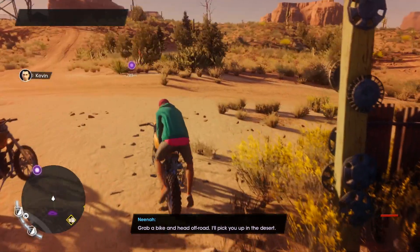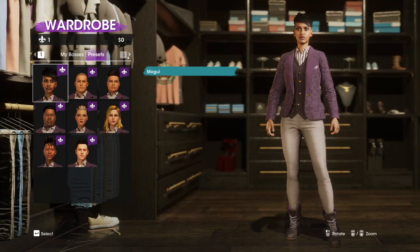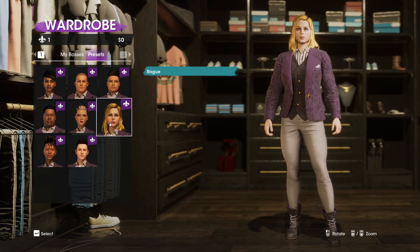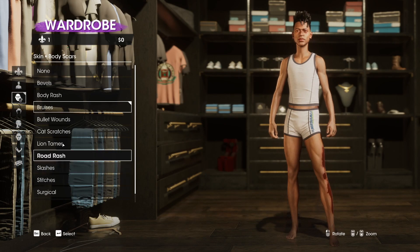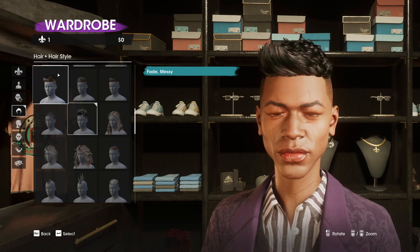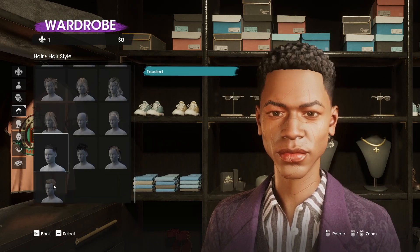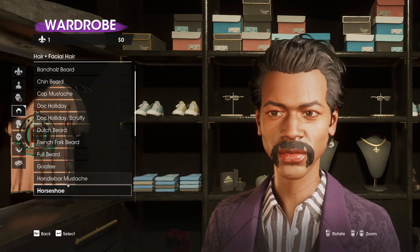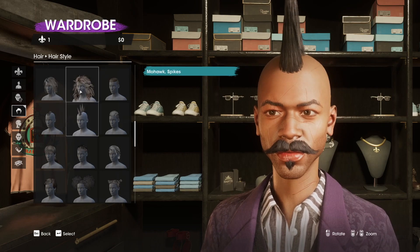But first things first, you have to decide who you are. The character creator in Saints Row is impressively broad, feeling like you can create pretty much any kind of person that you might conceivably want to embody. Yes, that means you can play as an incredibly generic white guy if you really want to. There's a good selection of presets to pick from, including the boss that has led all of the marketing campaigns thus far, and for those without a real idea of what they want to look like in-game, they can provide a really good jumping-off point.